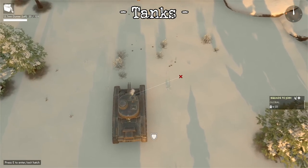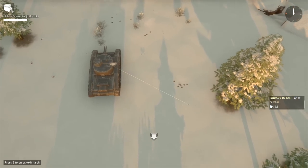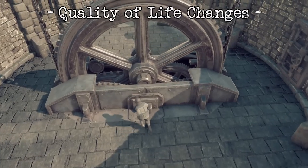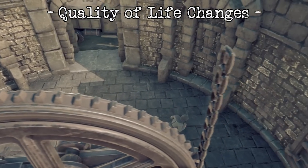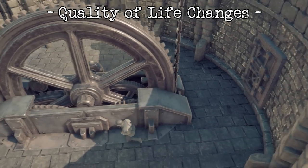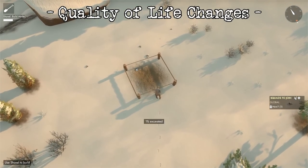Moving on to some gameplay changes: sandbag walls at tier 1 and fire pit build sites are now destructible when rammed, so you can't trap vehicles with them anymore. Keeps and outpost interiors are now warm environments during snowstorms — I'm surprised that wasn't a thing before, but here we are.